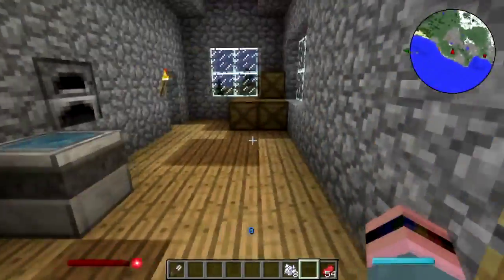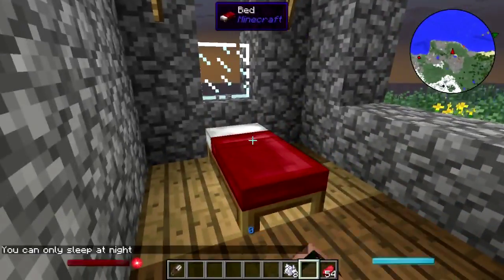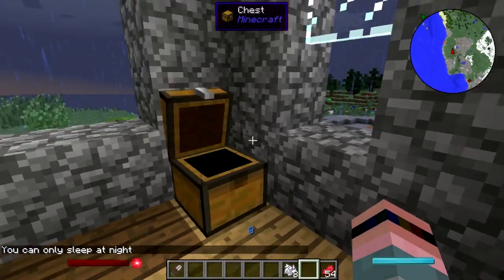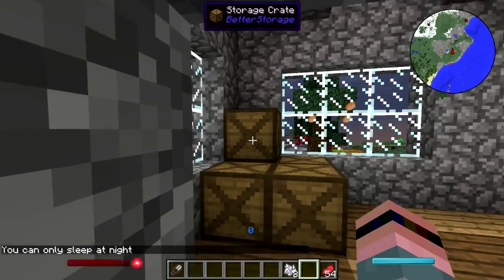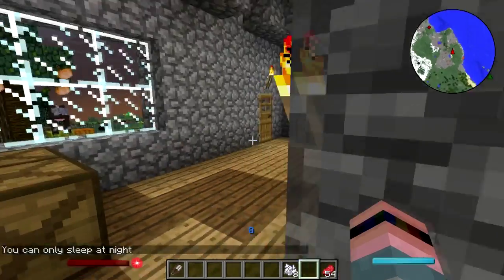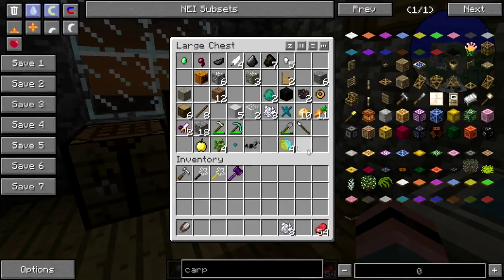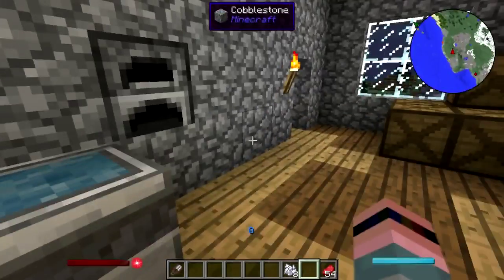The bed is still there. I've still got some veggies and junk here. I've got some stuff in the crate — how about that! Oven set in the wall, bunch of cover and junk over here.